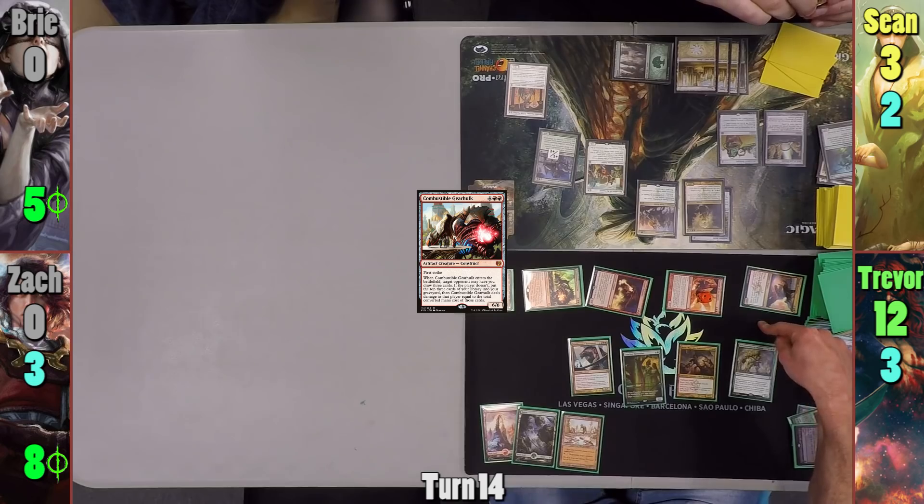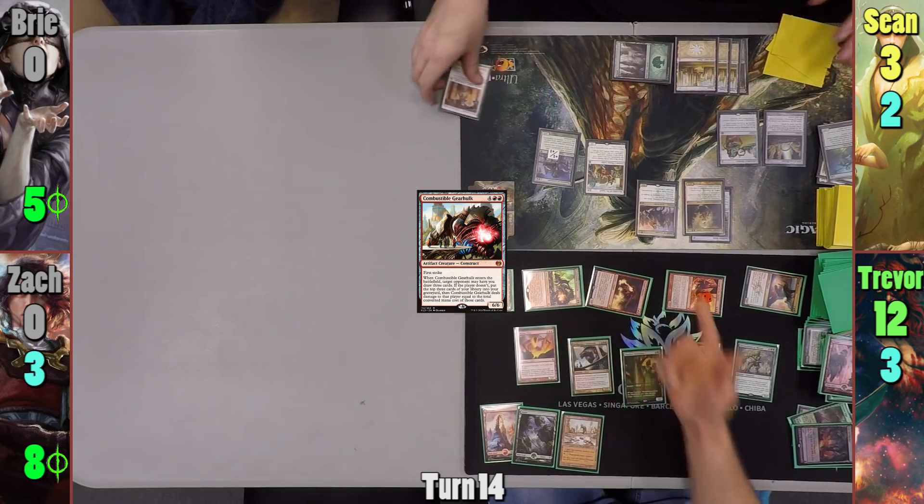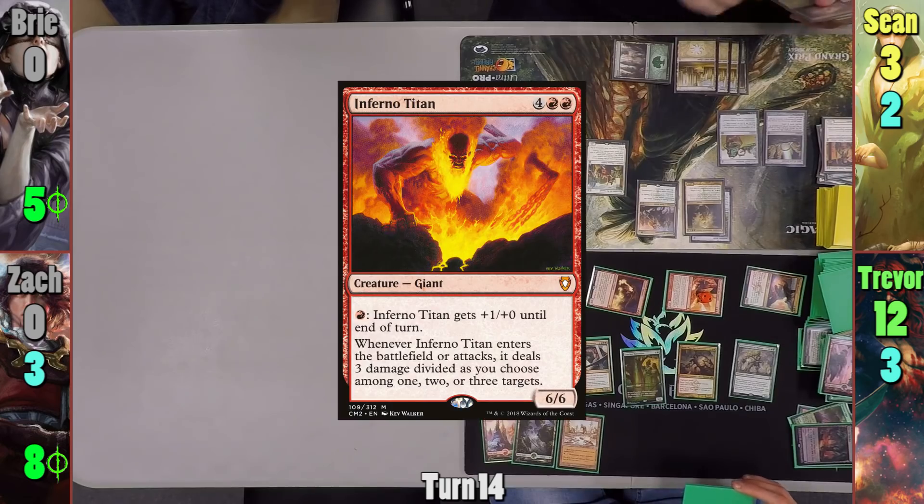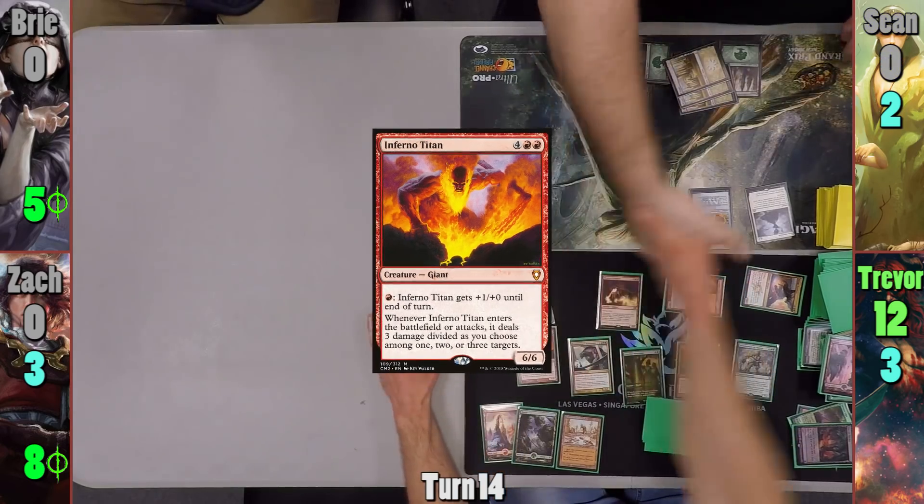Sean drops to three from the creatures he didn't block. In his second main phase, Trevor uses some of the floating mana from the Savage Ventmaw to pay for Inferno Titan and deal the final three damage to Sean.